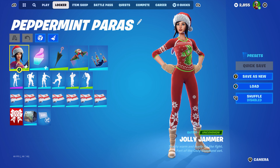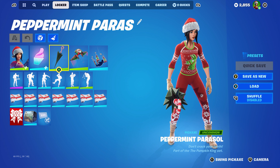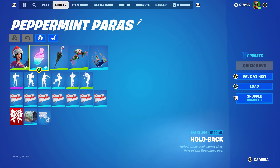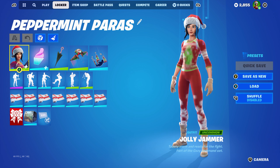That's all the Peppermint Parasol pickaxe combos done. I really do like this pickaxe — I haven't used it as much since the Slasher pickaxe from Mike Myers came out. If you have any other Fortnite cosmetic suggestions — skin, back bling, pickaxe, glider, umbrella, or contrail — I'm always down to give something else a go.